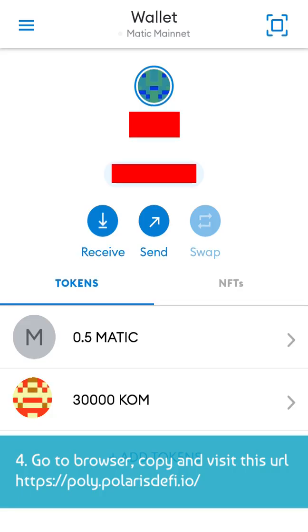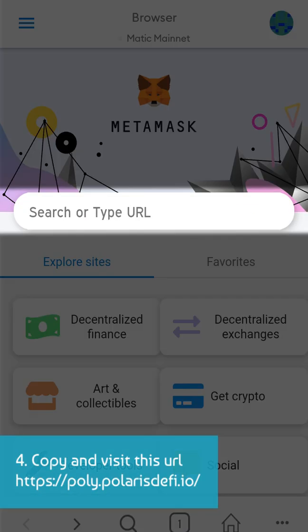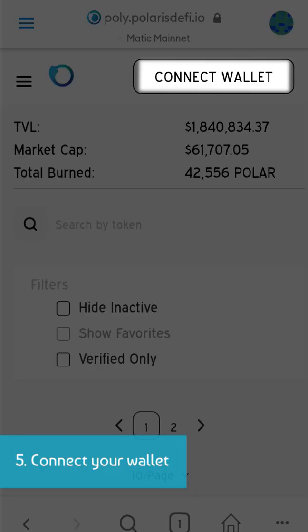4. Go to Browser, copy and visit this URL: Polypolaris DeFi I.O. 5. Connect your Wallet.